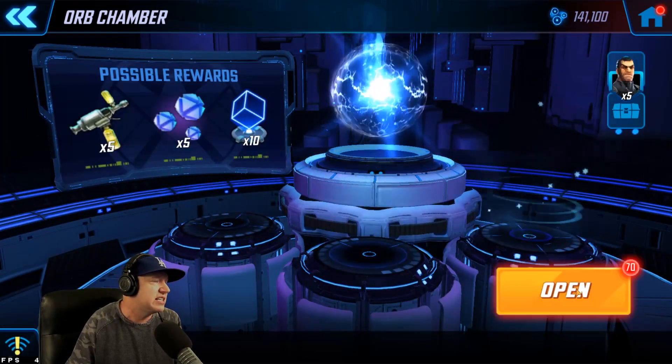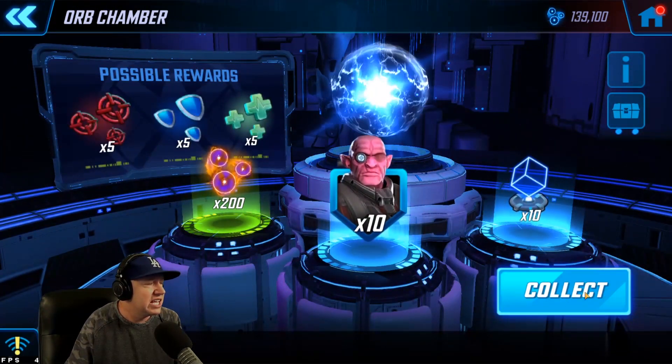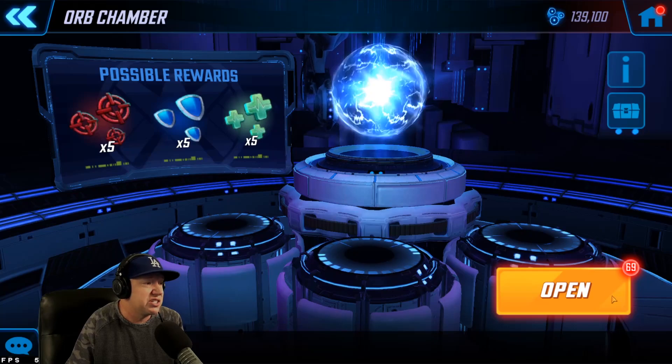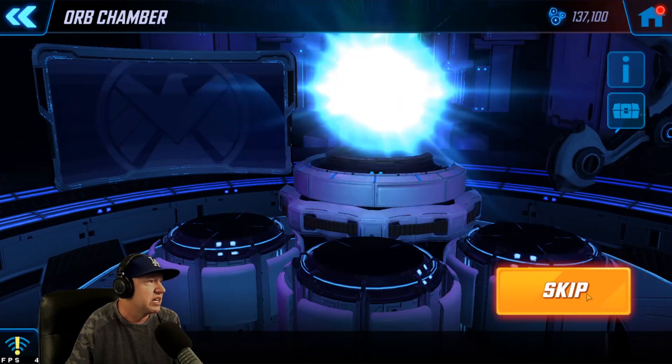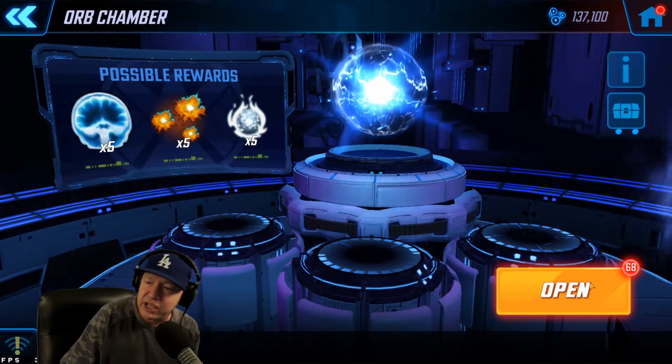ABCs are nice. I actually like that I get all these extra things in here. These side things have been more beneficial than the shards. Everything else is going to go right to Ultimus, which I will open up at the end.